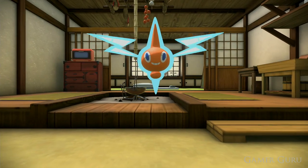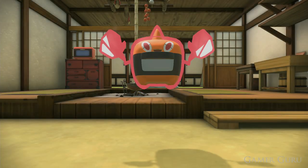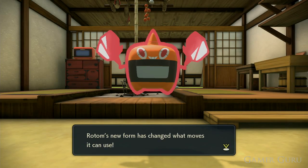To transform Rotom, simply go inside your house once you have bought the appliance and interact with it. Rotom will then transform by entering the motor of that specific appliance.